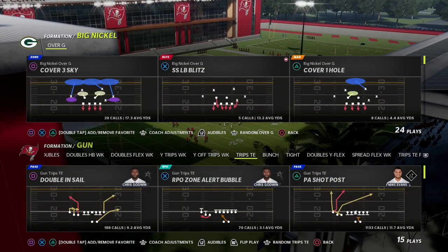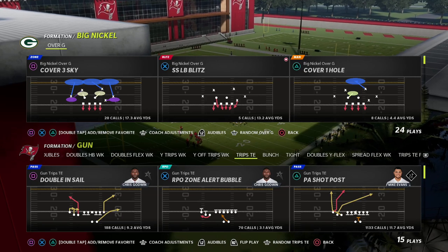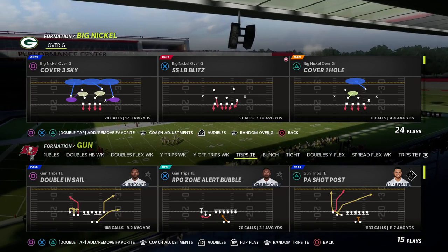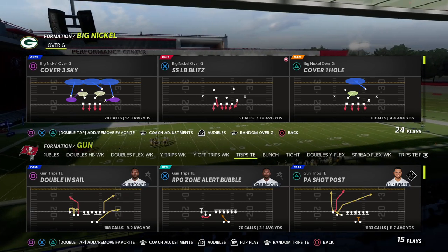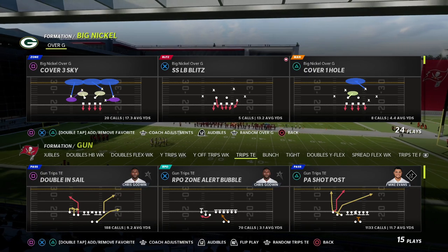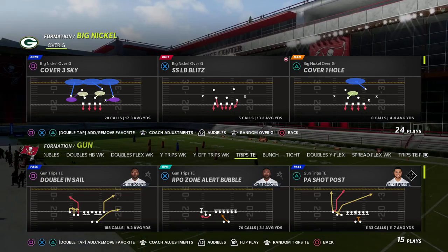In this video I'm going to share my favorite blitzing concept for the trips tight end in Madden 22. This is also my favorite coverage defense, and we're going to show you a mini scheme and how I like to defend trips tight end, especially when running the Big Nickel Over G defense.